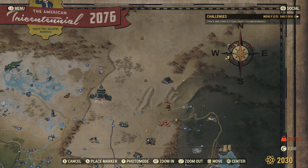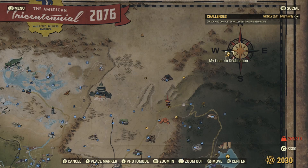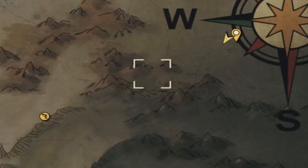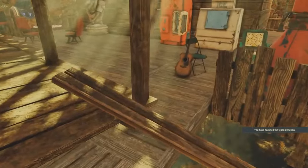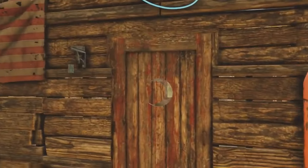First things first, where you find these mysterious things outside of the map will be located right up here near the top right of the map, right by where this compass is. So this is where we're going to be glitching outside the map. And in order to do that, you're going to have to place a camp down around this area or place a survival tent.